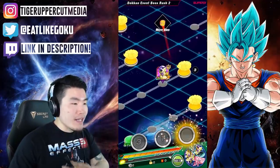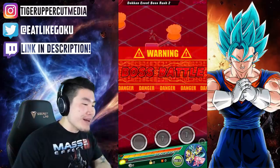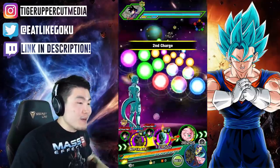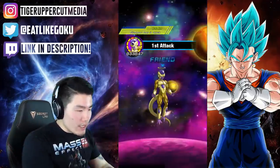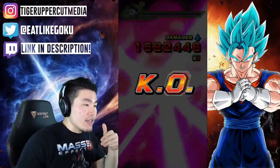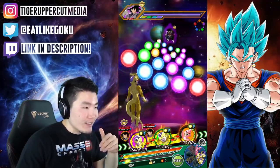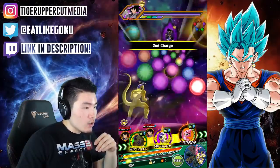Story time: it took me so many stones to pull my first Angel Golden Frieza - about 1200 stones. It was so dumb. I really wanted him because I wanted to run the Resurrected Warriors team for the Super Saiyan 3 Goku EZA event. Next rotation is going to be great because we're going to have Angel Golden Frieza as well as TEQ Frieza in rotation, so they're linked together for great links and they're also going to be supported by Kid Boo too.